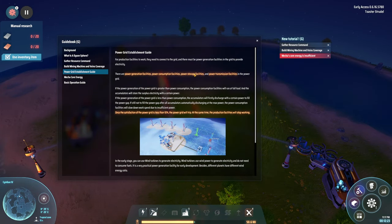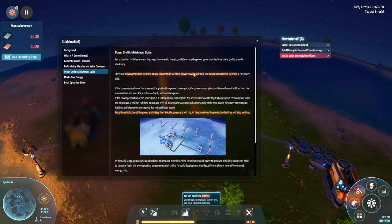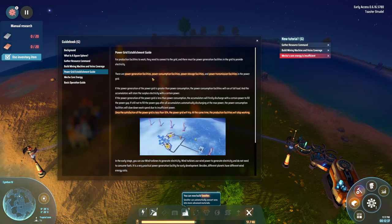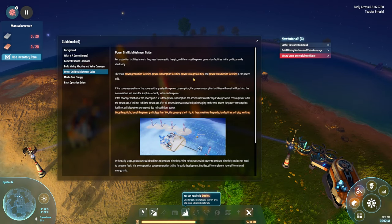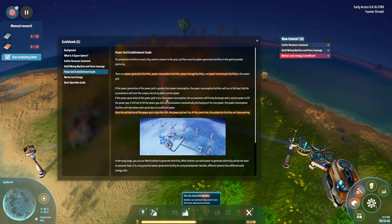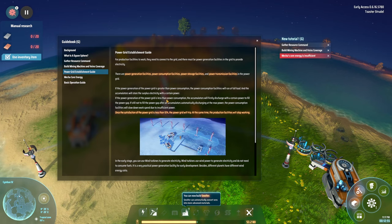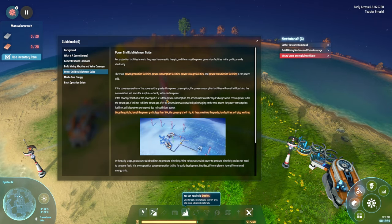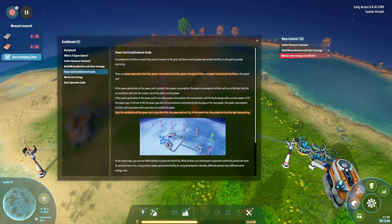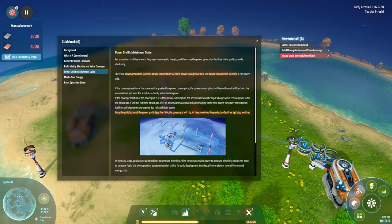For production facilities to work, they need to connect to the grid and there must be power generation facilities in the grid. There are four types: power generation, power consumption, power storage, and power transmission. Wind turbines generate power, factories consume it, batteries store it, and Tesla coils transmit it. If generation is greater than consumption, accumulators store surplus energy; if less, accumulators discharge to fill the gap.